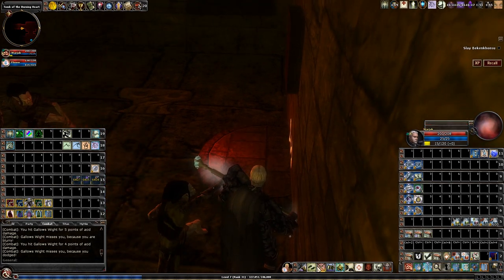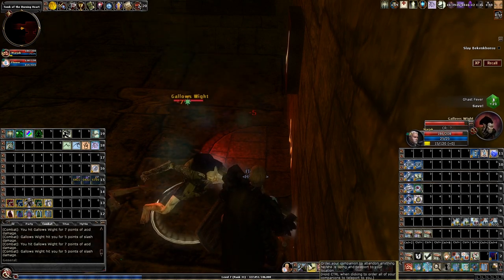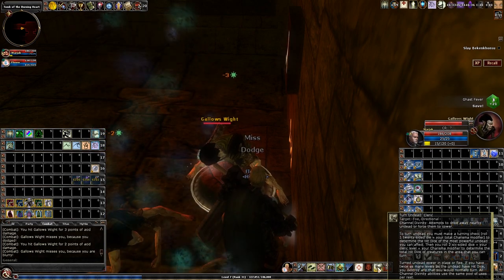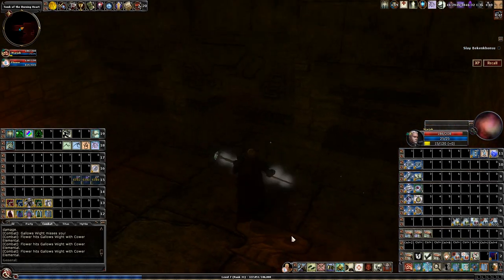Now I'm going to stand on the other side and summon my hireling. Here I'm going to wait for the ghouls to be standing on the pedestal. When I see them standing on it, I'm going to hit turn undead. Now I have both of these pedestals active, and I'm going to run to the other side.